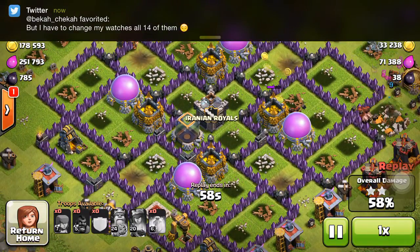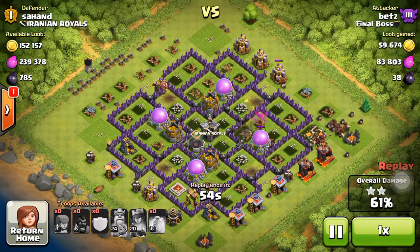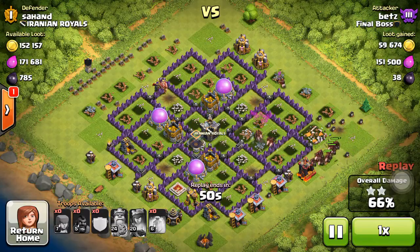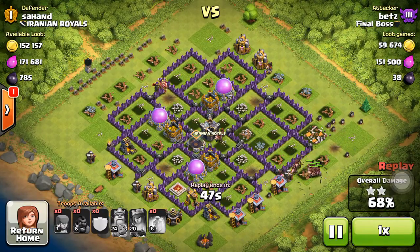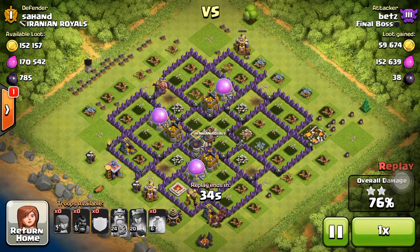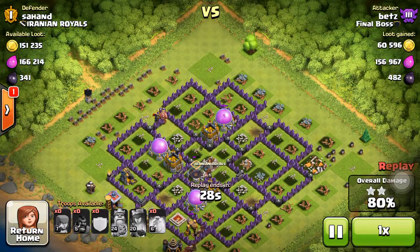As you can see all the defenses are down. The heal spells really helped out right there and now they can go in for the big money. And that is how you use the hogs. Always drop the heal spells on top, always lure the clan castle, and split up those hogs so they don't get all thrown out by spring traps or run into a double bomb and then you're out of hogs. So they're going to go around and proceed to take all this guy's loot, which is exactly what you want.